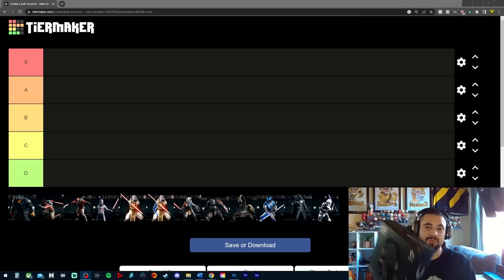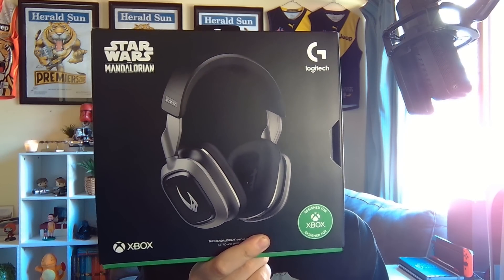I have to give a big thank you to both Logitech and Astro for sending me this headset — these are the Astro A30s, and as you can see they are Mandalorian inspired. On one side we have a picture of Mando and on the other side we have the Mudhorn. They are a really high quality headset. In my opinion they are the best headsets on the entire market, so be sure to check out the link in the description.